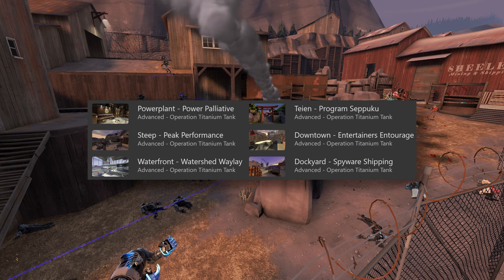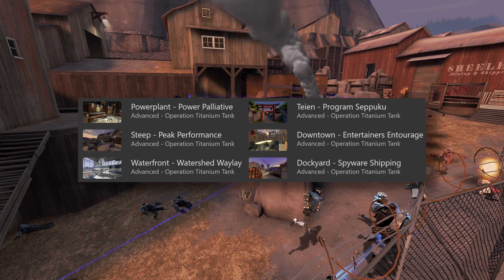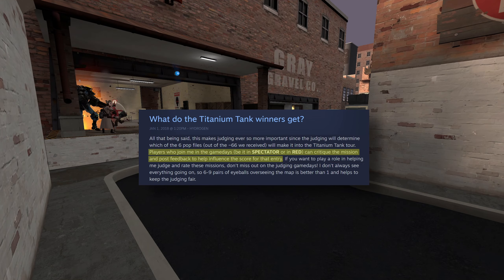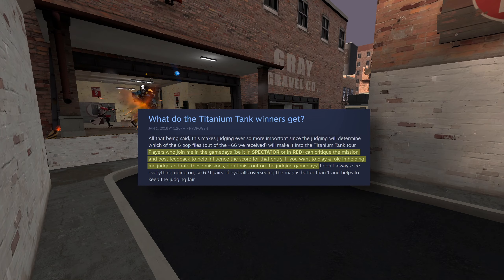But what was in this operation? There were six advanced missions on six community-made maps. This was out of the other 62 missions that were submitted for their contest, and these missions were judged and rated by the event organizers themselves named Hydrogen. Basically, only a single person rated these missions.